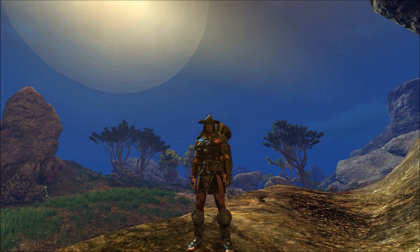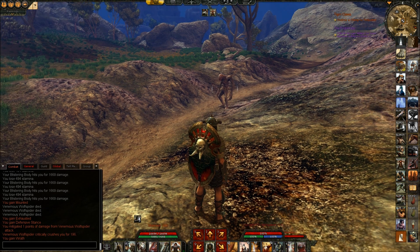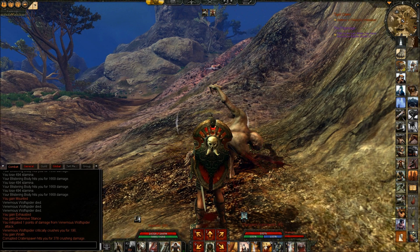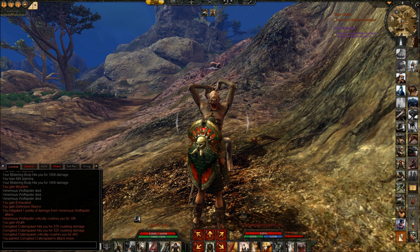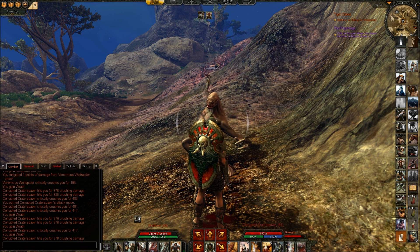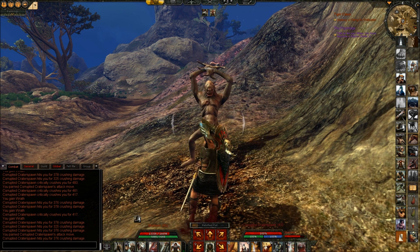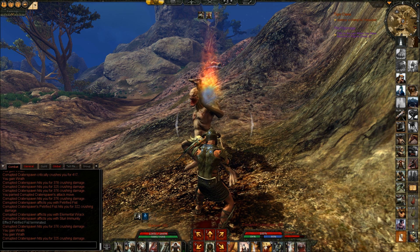But then there are the physical fights, and this is where active blocking comes into play. I have moved a little bit away from the city now, and here we have a crater spawn which is purely physical damage. Let me just get him over here. You can see now he will be - well, there is a crit, just ignore that, he doesn't have that much crit usually. But he should be hitting me for about 375 and 325. You can see that is quite consistent damage.